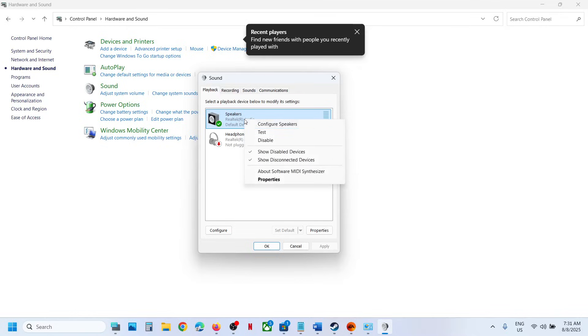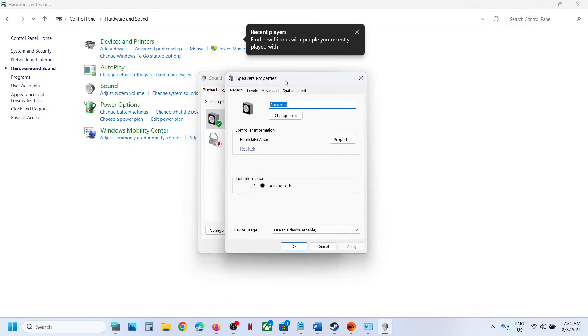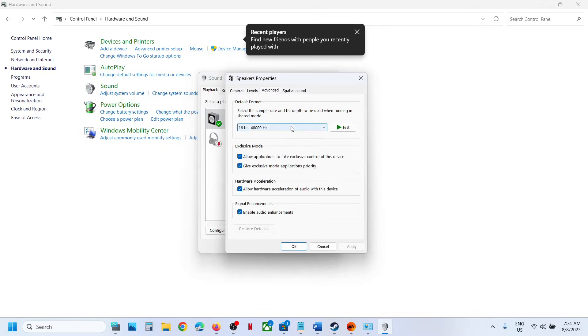Right-click on your speaker and make sure it is enabled. Then right-click and go to Properties. Go to the Advanced tab, and try 48,000 Hz 24-bit. If that does not work, try 16-bit 48,000 Hz. There should be multiple options available.